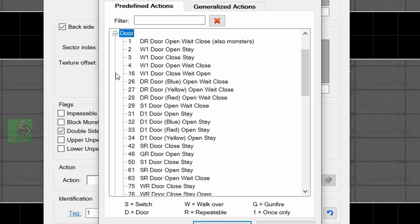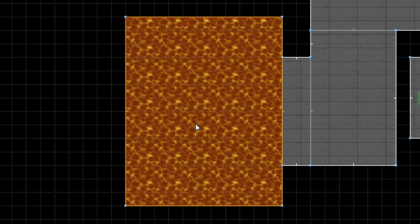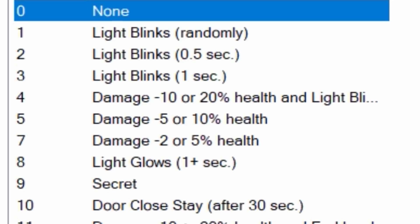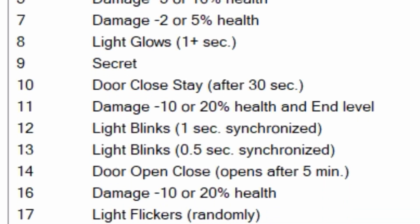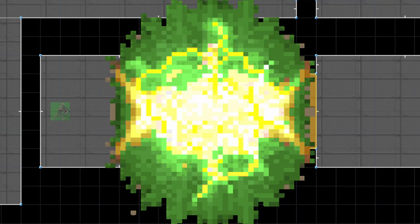Specials are probably one of the most important parts about any Doom level. There are two kinds of specials: sector and line specials. Sector specials are very simple — you just right click on the sector and open up the specials menu, where there is a handful of specials to select from. Line specials, on the other hand, are for stuff like doors, lifts, teleporters, and others.